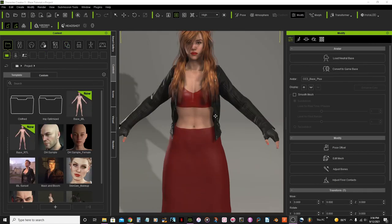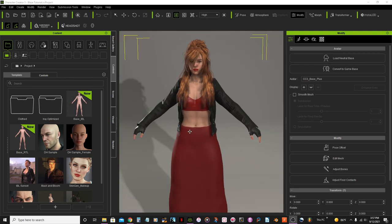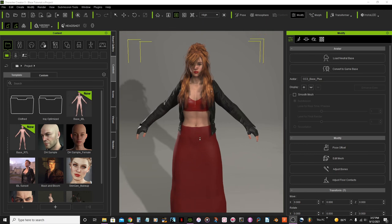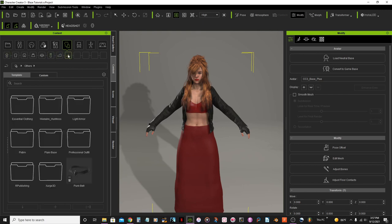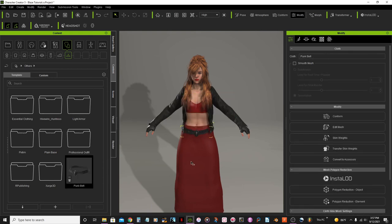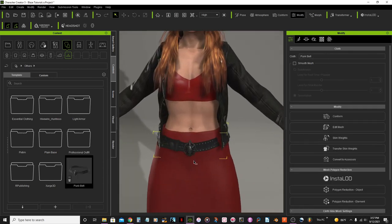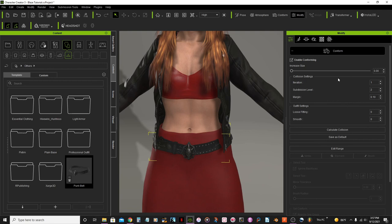One thing I almost forgot — I had to go back and edit this video — was to add a belt. I'll go to clothes, others, and add this punk belt. Let's fix the clipping: confirm, increase it, calculate the collision, and boom — there we have it.